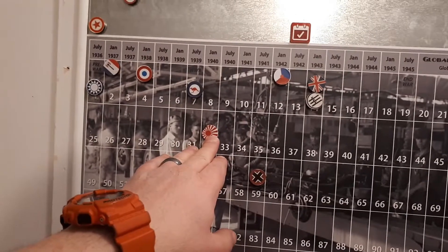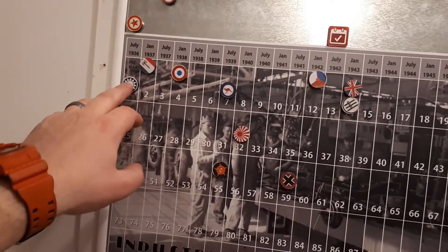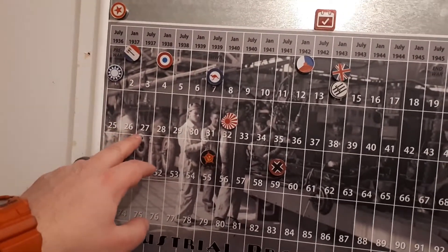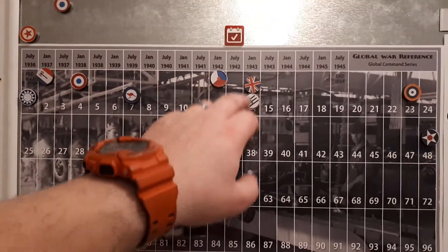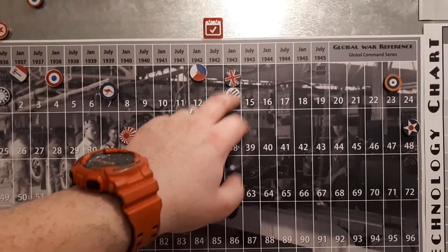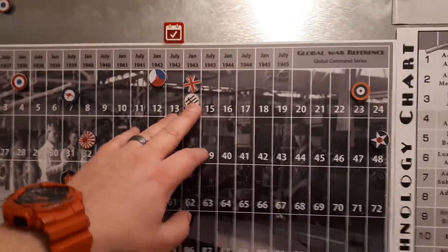Japan kicked some serious ass. KMT doesn't exist. CCP doesn't exist money-wise. KMT's down to one. Australia, no change. France, no change. Netherlands, no change. No real change money-wise, but they took a stronger foothold. Took away all aircraft landing zones in the Mediterranean.